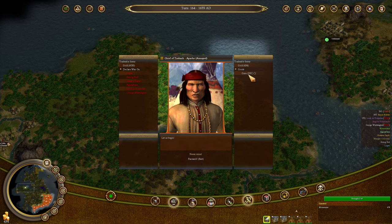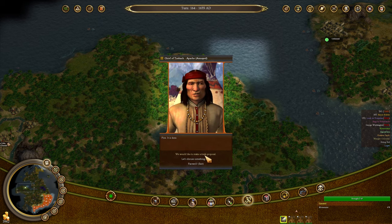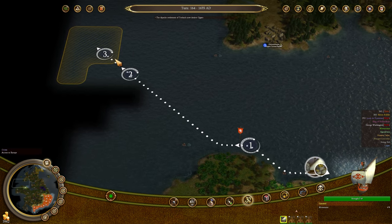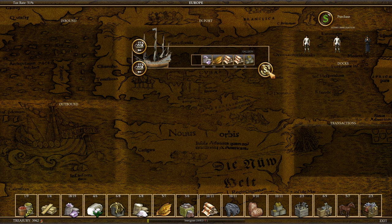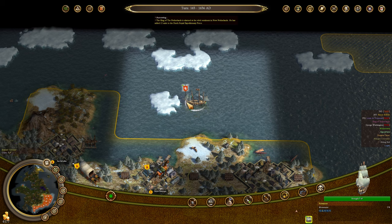We've got a bunch of guns to sell, and the Apache have some gold to give us — I will take that money, absolutely. Now this caravel is going to sail back to Europe and join the colonies. We've got a bunch of stuff to sell and a bunch of guns to buy. How many I need to buy — I'll count in a second.